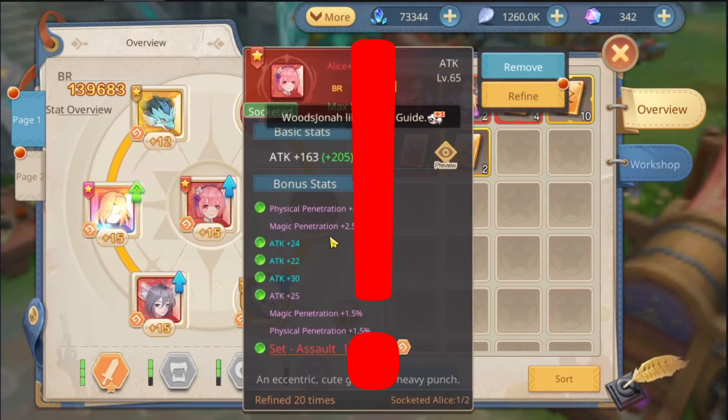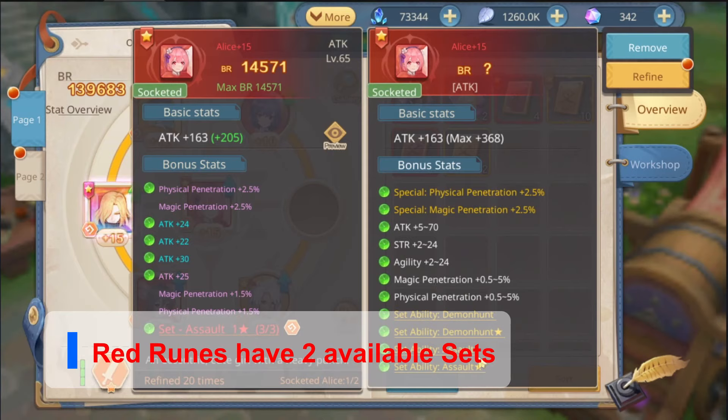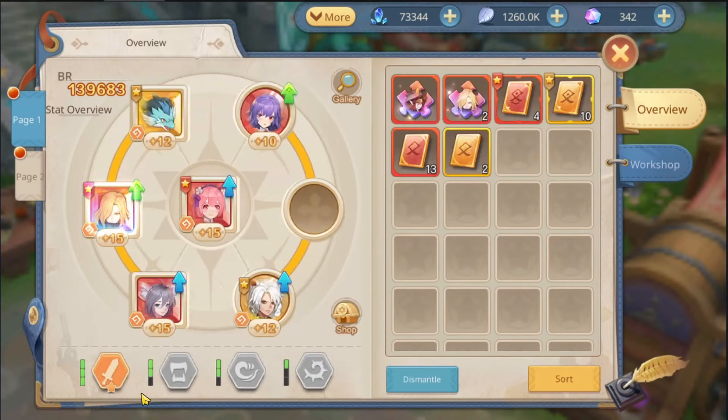Now, on red runes — quick warning — some runes have two sets and sometimes you don't get the ones that you want. But in the long run, it is a free-to-play option for getting those sets faster.